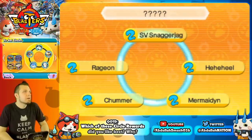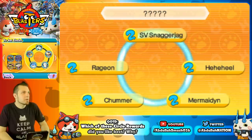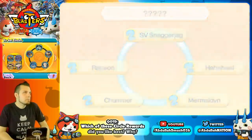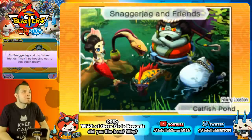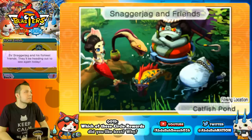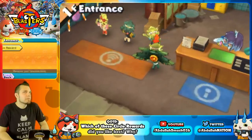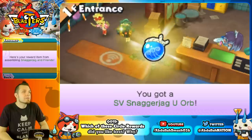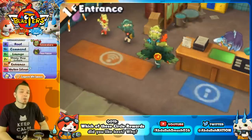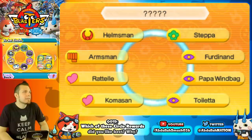SV Snagger Jag and Friends is a harder circle to complete since you need to befriend SV Snagger Jag through ultra missions or story mode grind. The group includes Rage On, Chummer, Mermaid, He He Heal, and SV Snagger Jag, hanging out at Catfish Pond. The reward is an SV Snagger Jag Ultra Orb, used to access the boss rush ultra version of SV Snagger Jag.